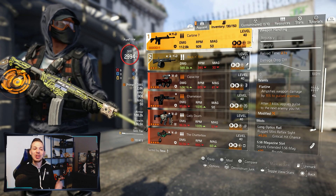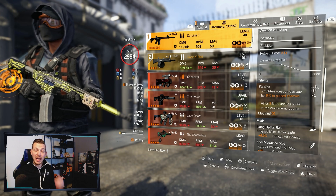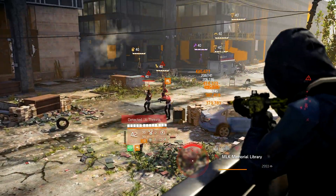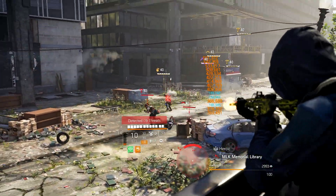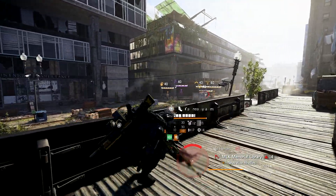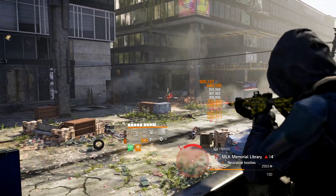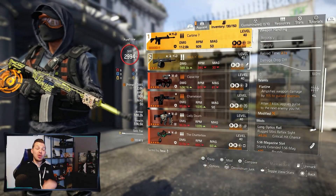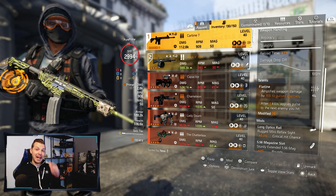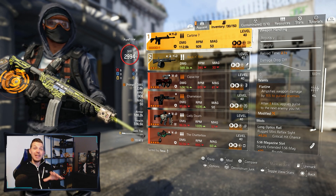I chose Flatline — it amplifies weapon damage by 15% to pulsed enemies, and after three kills applies pulse to the next enemy you hit. That doesn't really matter because we're using the Linked Laser Pointer. Every time you aim at somebody they get pulsed, activating Flatline and getting that amplified damage. The beautiful thing is it amplifies your total damage, so at max Striker stacks you can hit almost 1.1 million.